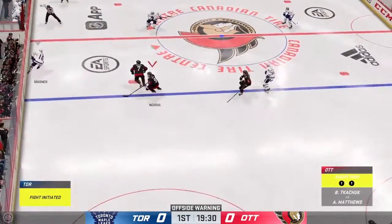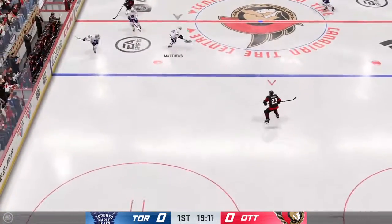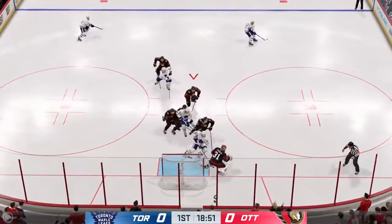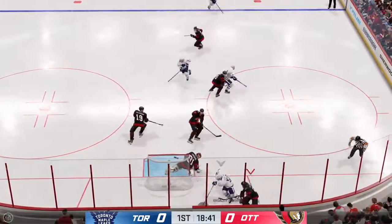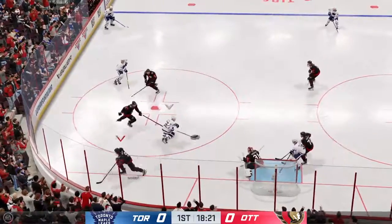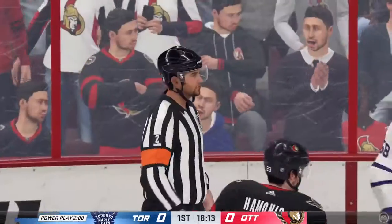On the heels of that big hit, he's being called out. Matthews is roaming around looking for somebody else to fight — he just can't find it. Quick pass to Punchy. He gets a blocker on it. What a stop by Forsberg. Makes a move in front. This is always a fine line penalty — you're allowed a little interference, just not that much.